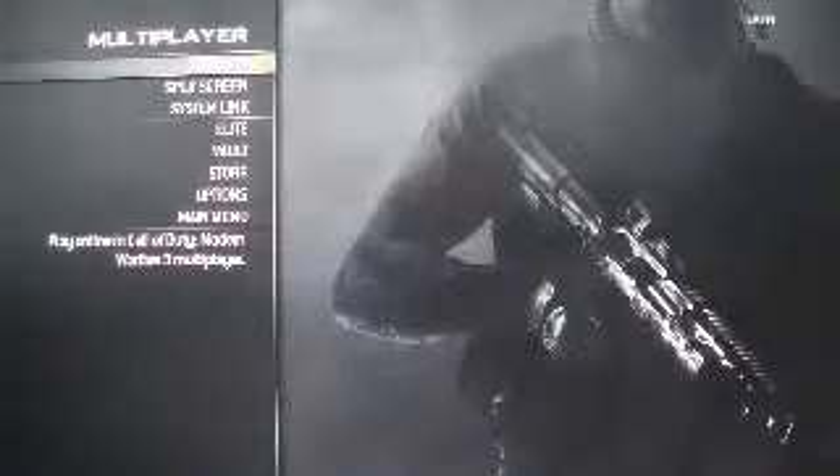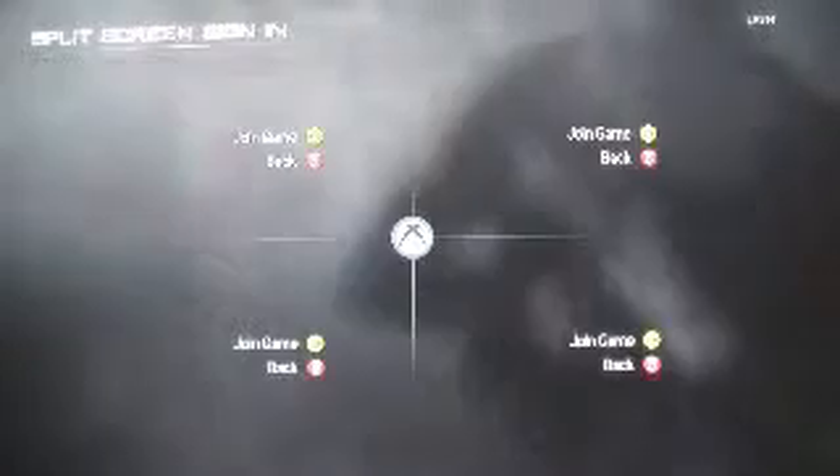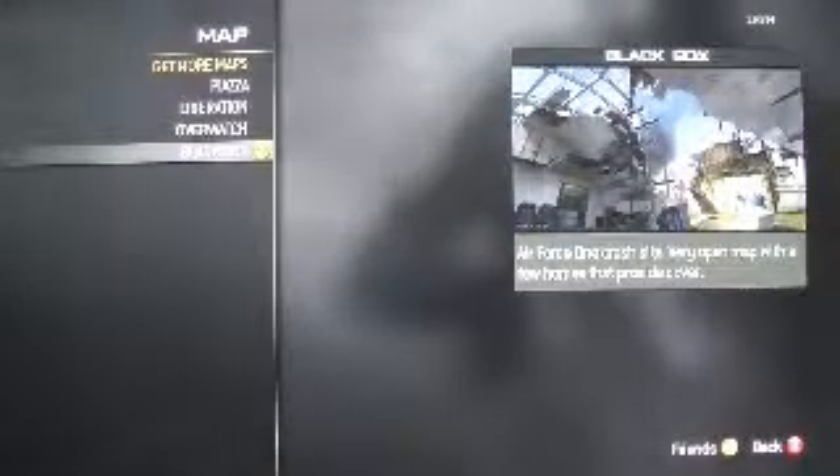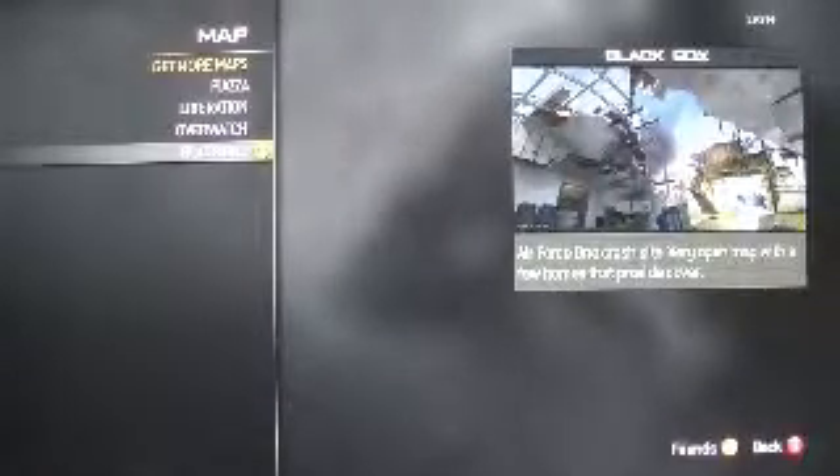I'm not gonna show you the maps because they're pretty big and the missions are pretty long. But I am gonna show you a little picture. You go to map, bonus maps. First, we got Piazza — it's an Italian city with that old Italian-ish rock stuff and rooftops. Liberation is Central Park, like a battle in Central Park. Overwatch is like three stories of a high-rise. And Black Box is a downed plane in a residential area, and one of the houses is under construction.